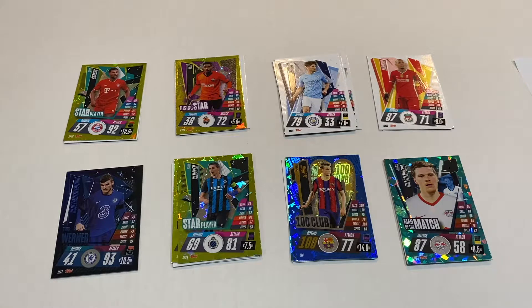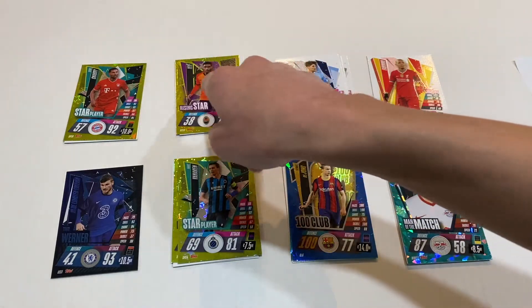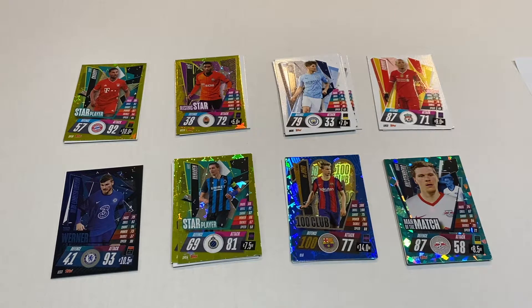Now for the standings. In last place was Group D with two points. Second to last was Group E, which had four points even though they got a blue limited edition. Next was Group A and Group B, who both had five points. Then after them was Group C with six — they had six base cards. Then Group G with seven points with DeYoung 100 Club. And then Group F and Group H joint with eight points, with Halstenberg.